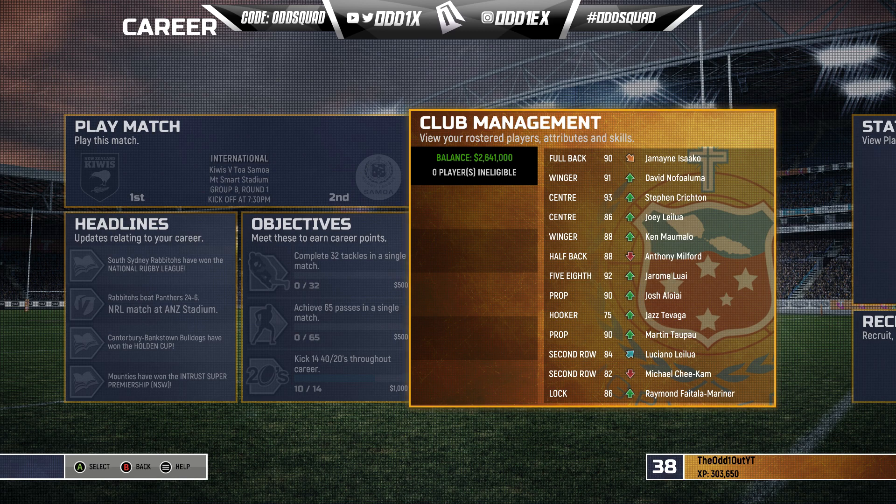Welcome back to another video in our multi-year career mode playthrough. We're back with some post-NRL season action — the Rugby League World Cup. The team we'll be coaching is Samoa, aka Toa Samoa. You don't actually pick your own squad; the game automatically picks one and you make do with what you get.